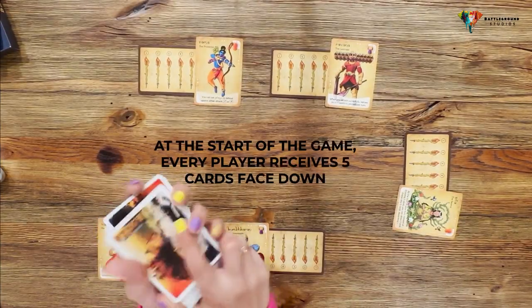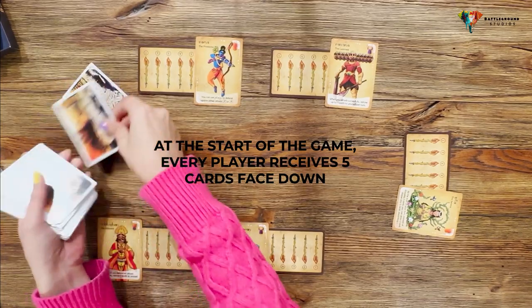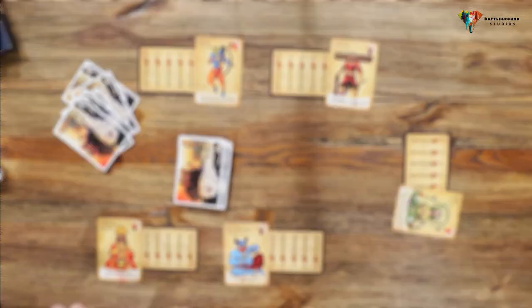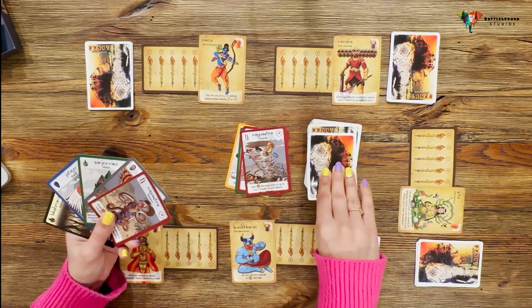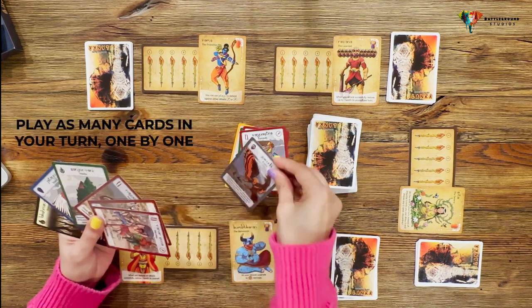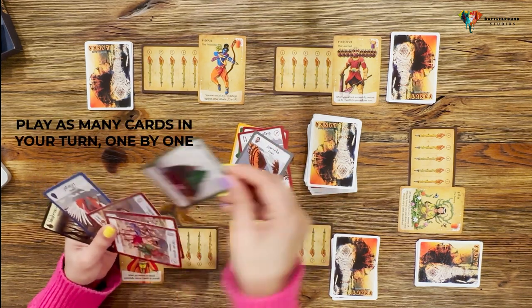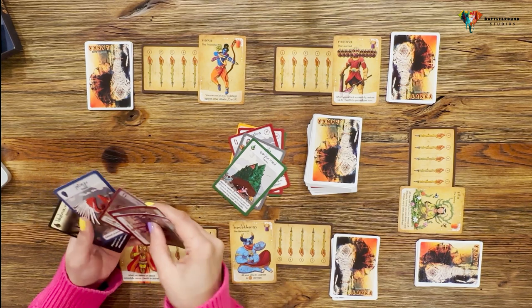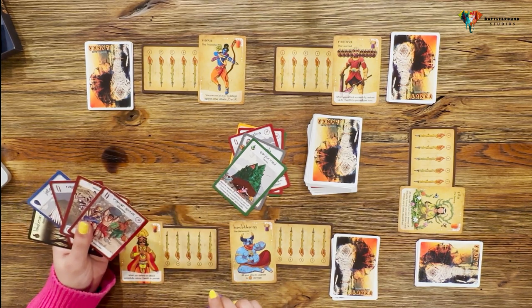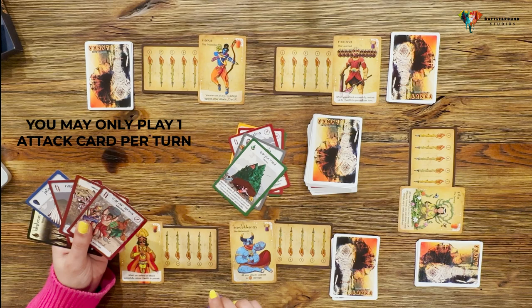Action cards are shuffled and five cards are distributed to each player face down. On every turn, a player draws two cards. They can now play as many cards as they wish, one by one, by placing them in the discard pile. Note that a player can only play one attack card per turn.